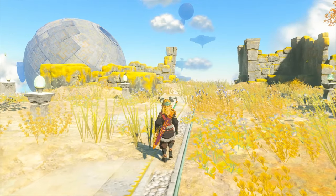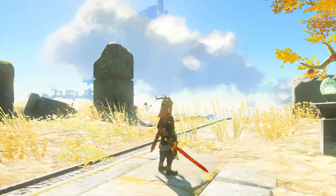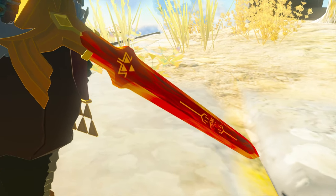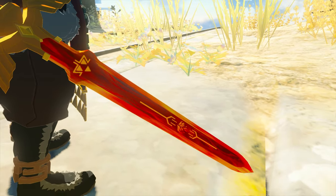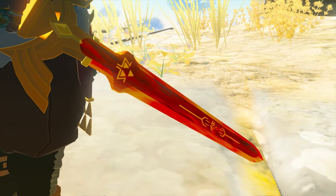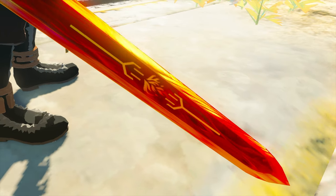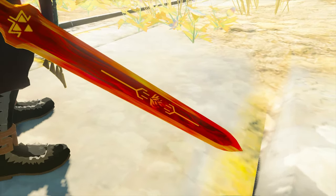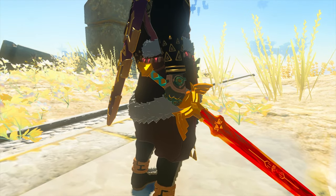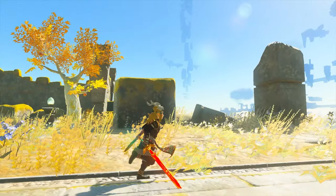Let's unsheath this sword and show off how beautiful it is. If we get close and take a close look, we can see the amazing detail. It really looks like the Master Sword has just been engulfed in flames - there's a flame icon on the sword right there. The hilt has been changed too, it's a beautiful golden color.